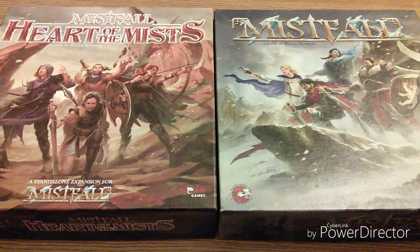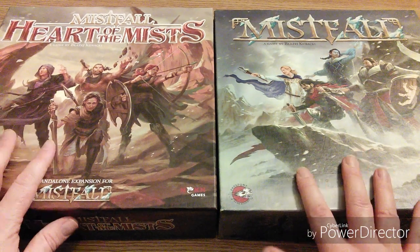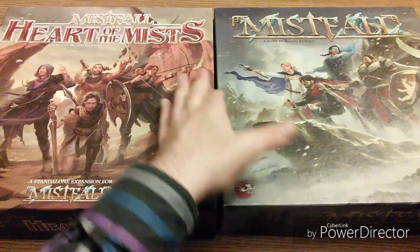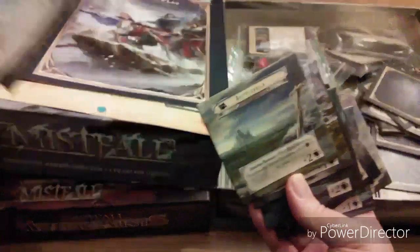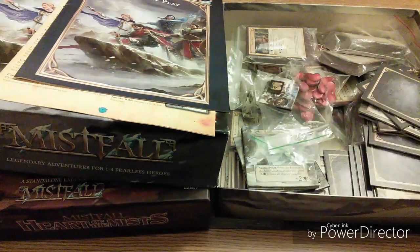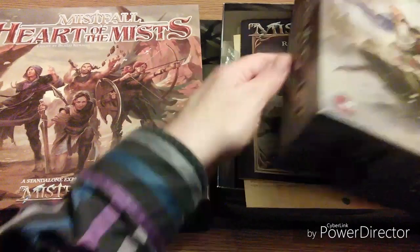Whenever in a weak moment I think about getting Gloomhaven, I think — well, I've got card-based combat in Mistfall and Heart of the Mists. It took me so long to get to grips with Mistfall — it's a very fiddly game. You get a nice selection of characters, and these location tiles are just absolutely wonderful. You get loads and loads of cards. Both games are incredibly cheap on Amazon at the moment in the UK, and you get quite a few interesting quests.